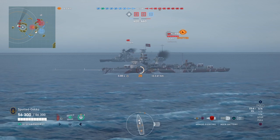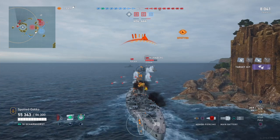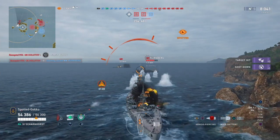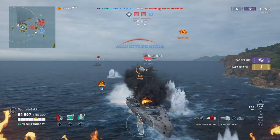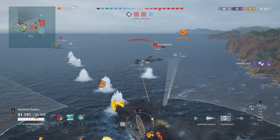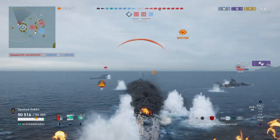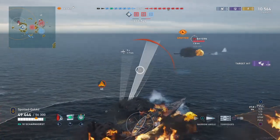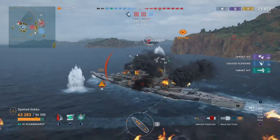Beside the Nürnberg is a Bayern, so we are going to duke it out with these two. First thing we're going to do is dodge these torpedoes — and we successfully did that. We applied our first shot, then we're going to throw torpedoes at the Nürnberg in the hopes of taking it out with an entire torpedo spread. Then we'll go after the Bayern with the other torpedoes — a perfect setup.